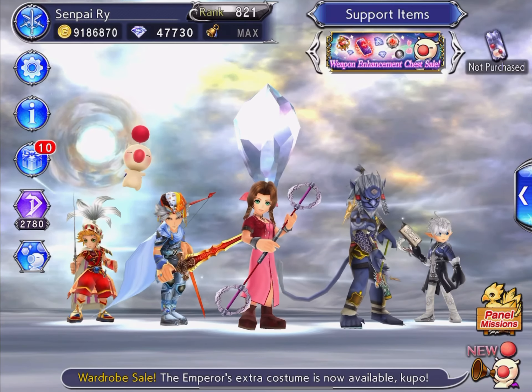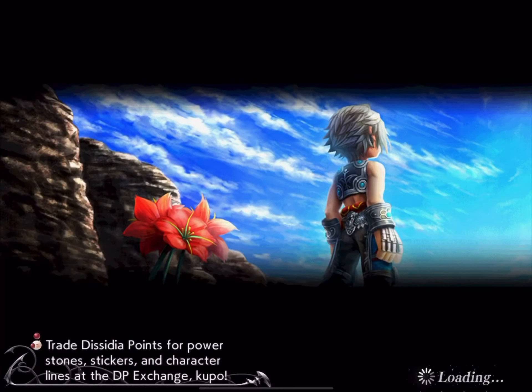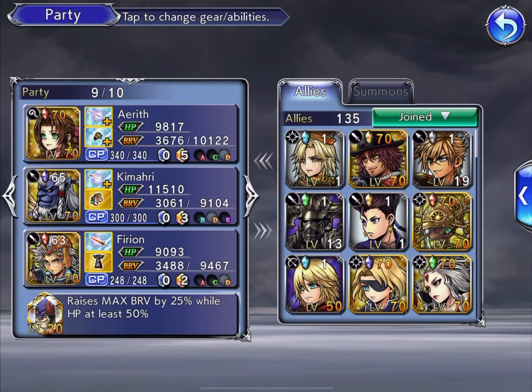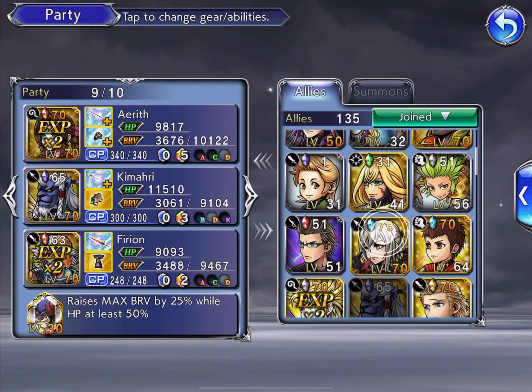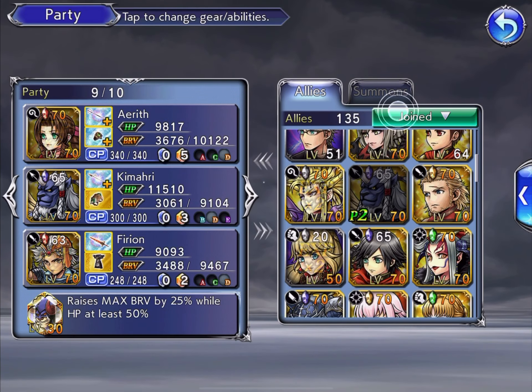What is going on, you guys? It's your guy, Senpai Rai, and we just got a new LD banner — none other than Final Fantasy 2's Emperor.